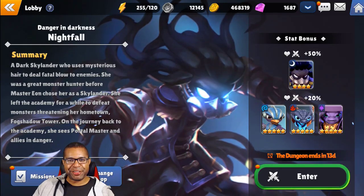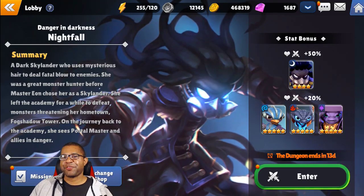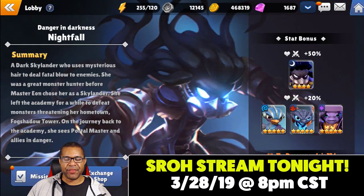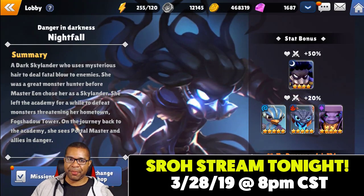What's going on everybody? It's Childish. We're back out of the game coming at you with another video for Skylanders Ring of Heroes. Today, patch 1.0.7 has finally dropped, so it's time to take a look at the newest Nat 4 in the game, Nightfall.